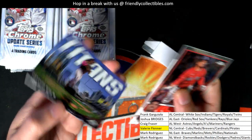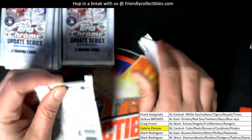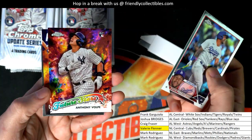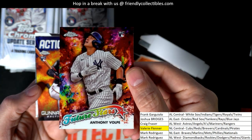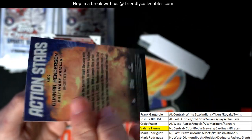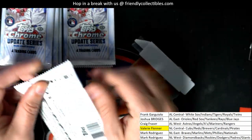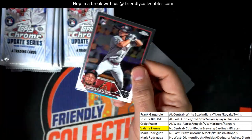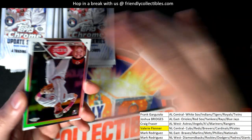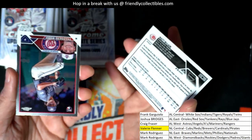We'll get a Titans card of Tatis. Vulpie rookie Future Stars. Gunnar Henderson rookie Action Stars — boom! Picking up some good ones there. Matt McClain — he's a top rookie for the Reds — and there's a refractor.